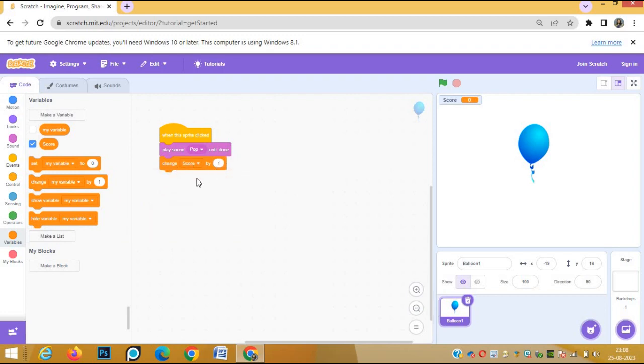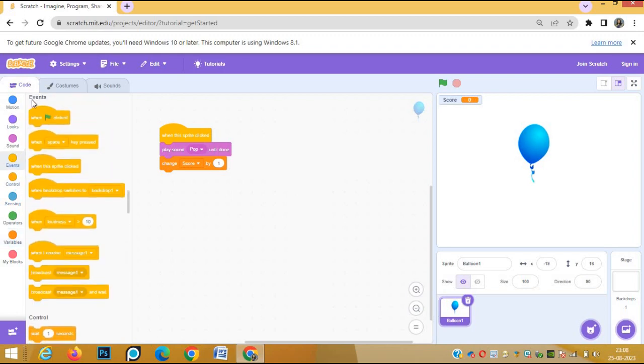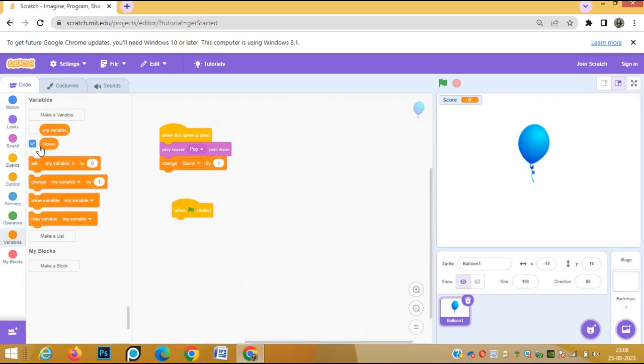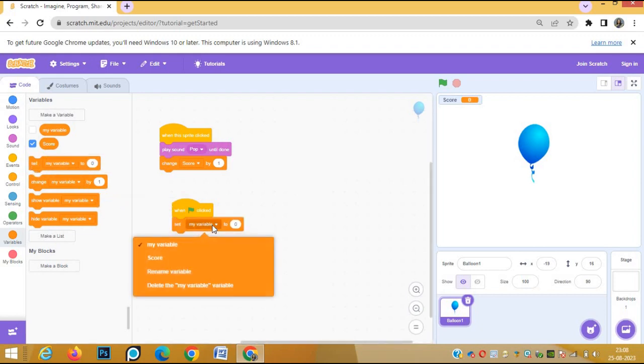This is the first script. For the second script, we need to set the score to zero every time we start. So when the green flag is clicked, the score has to be zero — that is, set score to zero. Here we change the variable to 'score' and set score to zero.